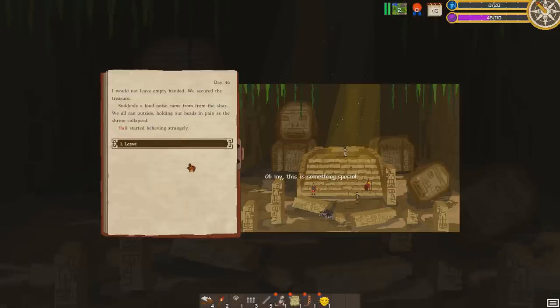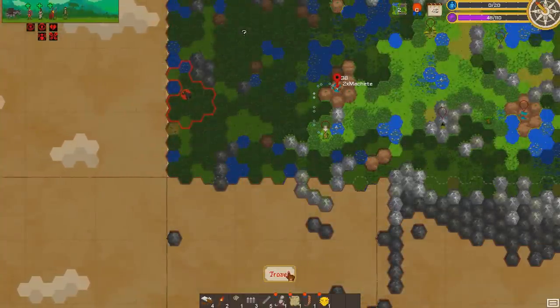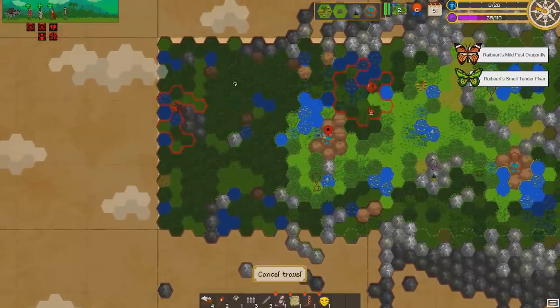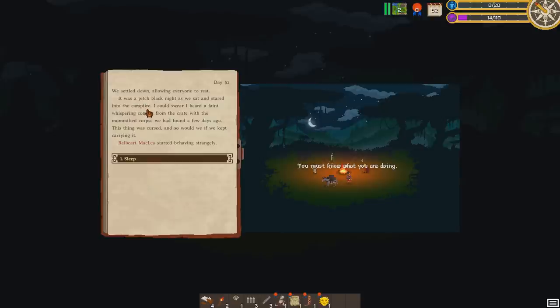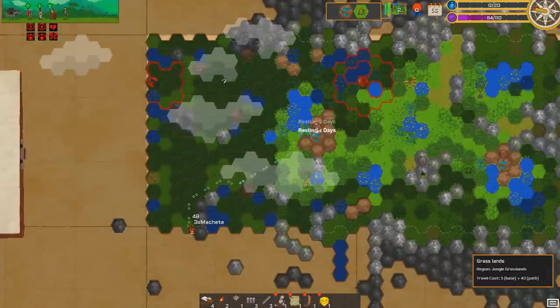Now we have someone else going crazy. I would not leave empty-handed — we secured the treasure. Suddenly a loud noise came from the altar; we ran outside holding our heads in pain as the shrine collapsed. The villagers are now mad at us. Let's explore the springs and rest overnight. As pitch black settled in, staring into the campfire, I could swear I felt a faint whisper coming from the crate with the mummified corpse. This thing was cursed, and so would we be if we kept carrying it. Sleeping — resting one, two, three, four days.